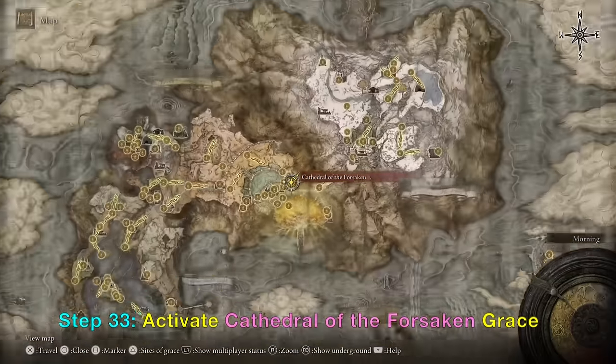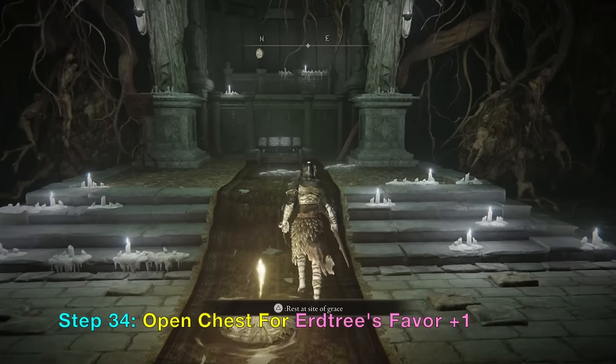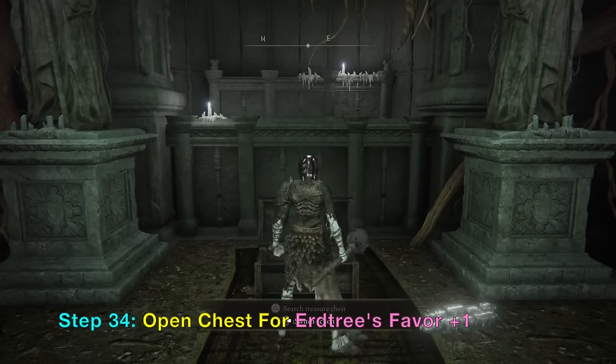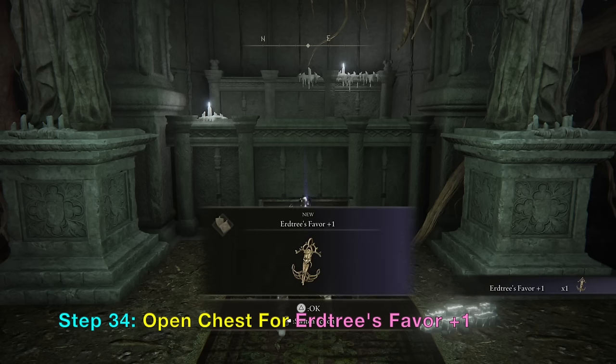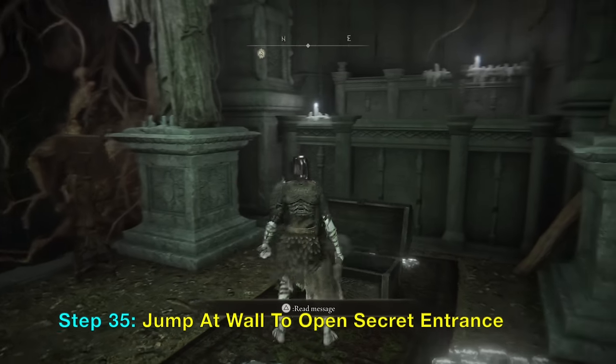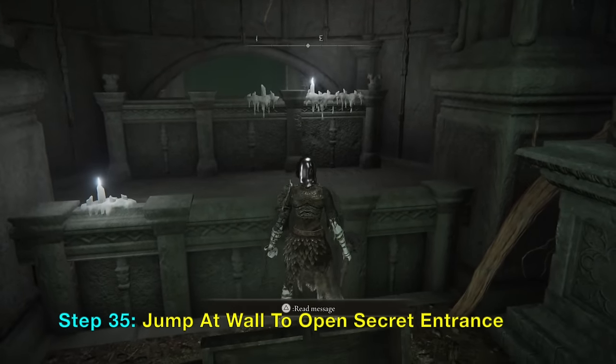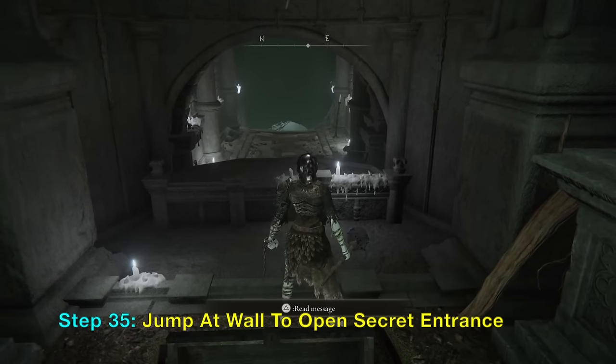After you defeat the boss, activate the Cathedral of the Forsaken grace. Here it is on the map. Open the chest here — it contains the Erdtree Favor Plus One. Behind the chest is a hidden wall that you can destroy just by jumping at it, which lowers it and allows you access to the deeper chambers.